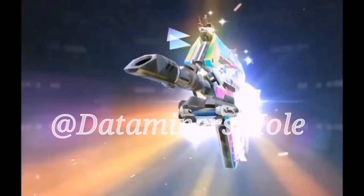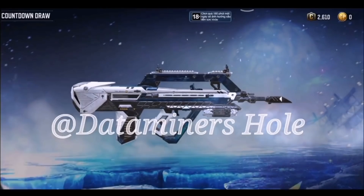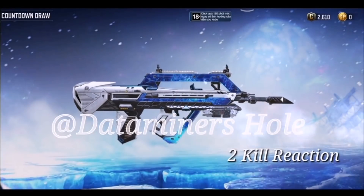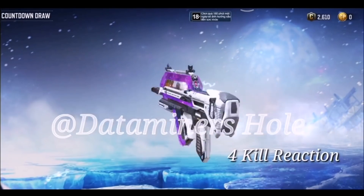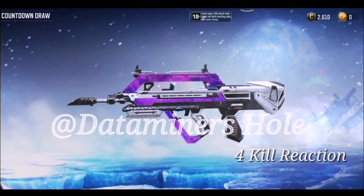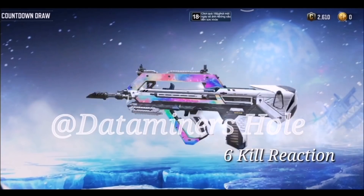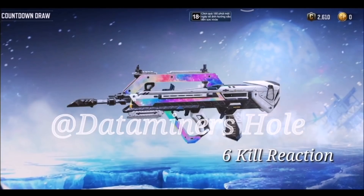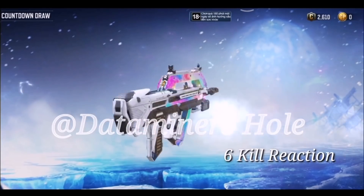Here is the legendary FR556 Super Highway — very interesting name and a proper legendary skin. The base version is all white, then after some kills it goes blue with a nice animation. At four kills it goes purple, and at six kills it cycles through the color spectrum — I think it's even better than the current color spectrum skin. I like the overall shape and design; it's a really nice legendary.